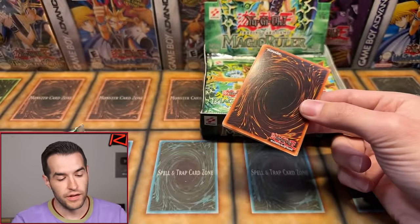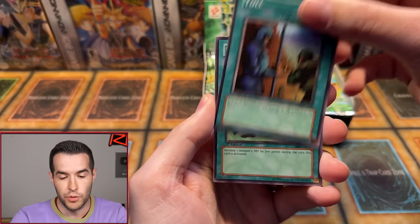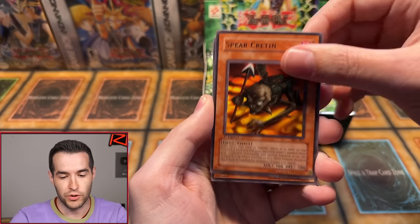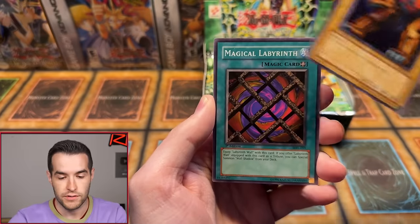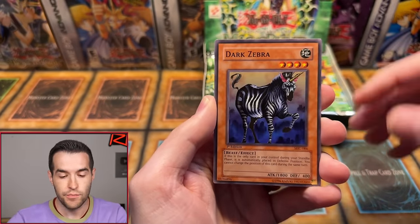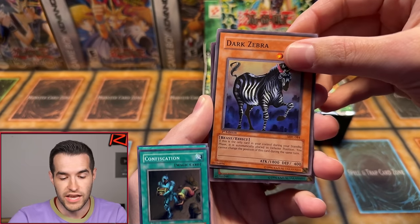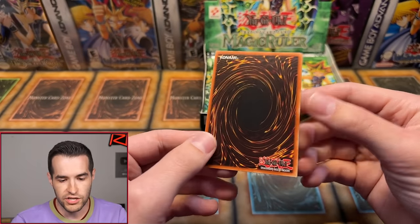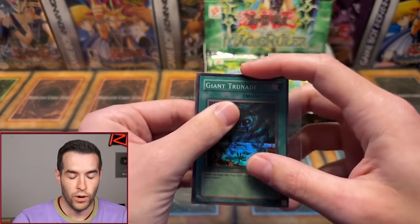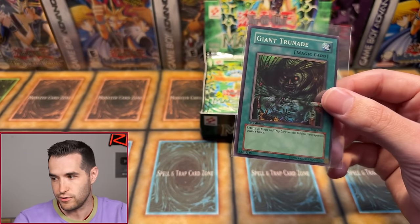Can we get that Blue Eyes Toon Dragon? Can we get Toon Summoned Skull, Toon Mermaid, Axe of Despair, Toon World, Relinquished? We have Toll, Relinquished Guardian, Reliable Guardian, Spear Cretin, Weather Report, Performance of Sword, Giant Turtle Who Feeds on Flames, Magical Labyrinth, Dark Zebra — and a spell card. Confiscation is a super. Oh, or Giant Trunade! Starting it off with a super — centering is pushed a little to the right on that one, but the condition looks really nice. Giant Trunade is a great card, one of the ones that stayed relevant for a long time and a really pretty looking card too. Betty, congrats on your first hit and the first hit of the box.